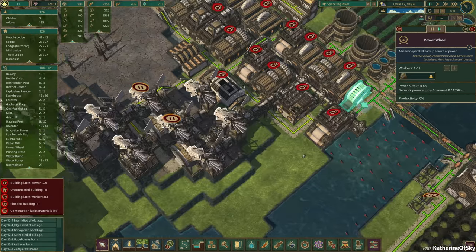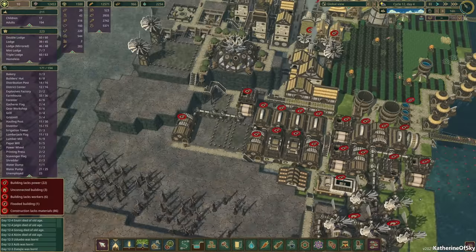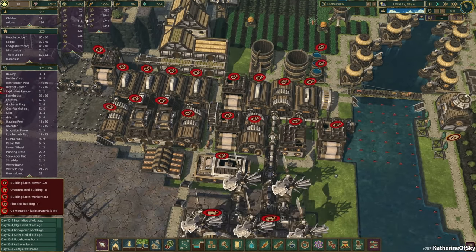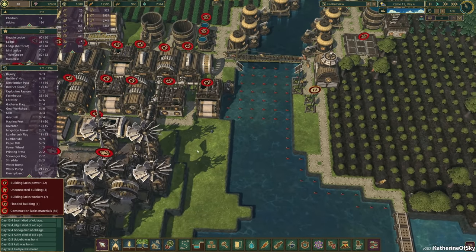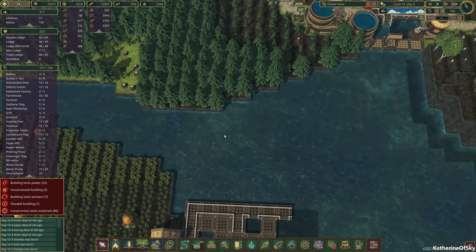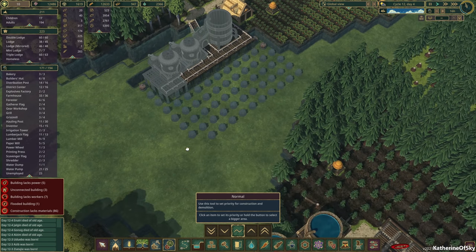Alright, I'm going to put these beavers at work. These power wheels have been dormant for too long. I almost feel like having a separate power network for something, like maybe for gears or maybe for paper. Probably we need the explosives more than anything else — we need explosives like crazy.